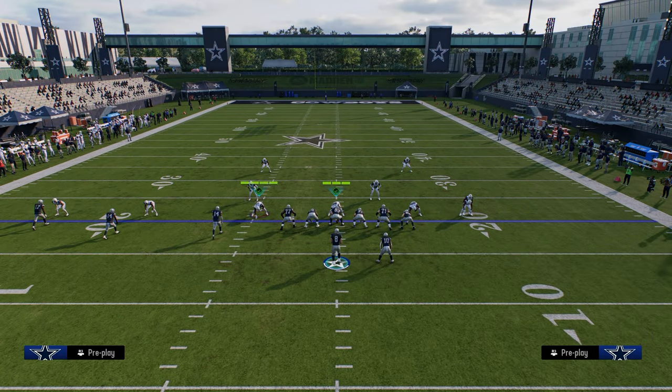You also have the backside slant which will normally be a cleaner throw. You can also run a drag instead of the slant — just understand that if they hard flat it, it's not as open as a slant. But the drag is good as well. I'm not sure why my drag is getting bagged in this instance — let's run that drag again.